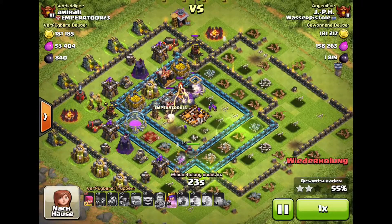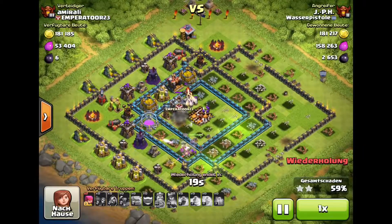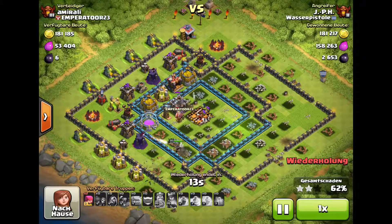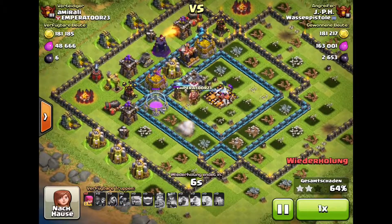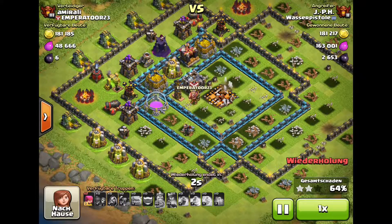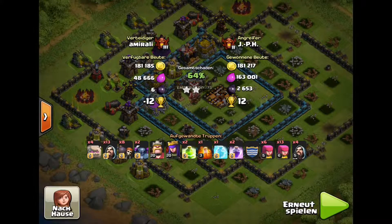Mainly because there were a lot of buildings in that large compartment. Notice that I made a mistake in the beginning of the raid when setting my Pekkas too early — they almost walked around the base, but I managed to save them by using an additional jump spell in the south of the base. So for this raid, a nice two stars and 12 additional trophies won.